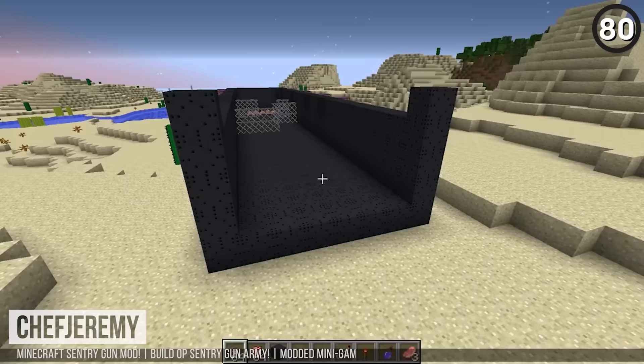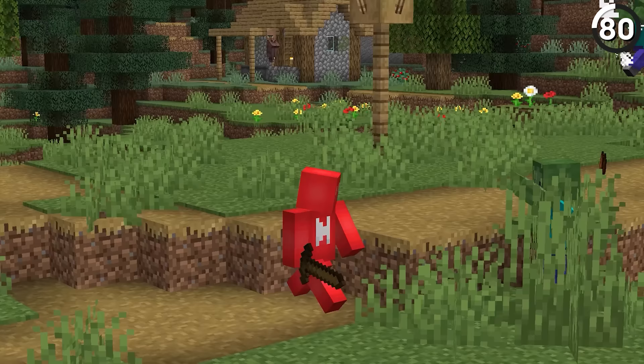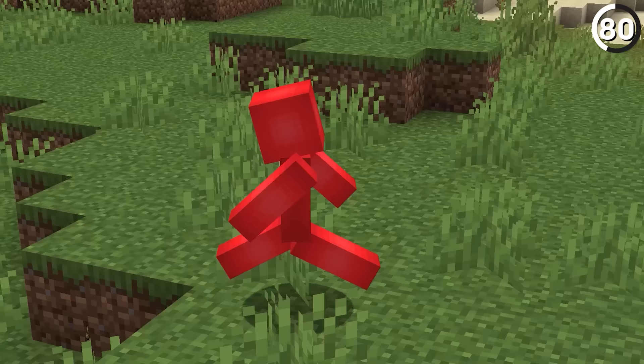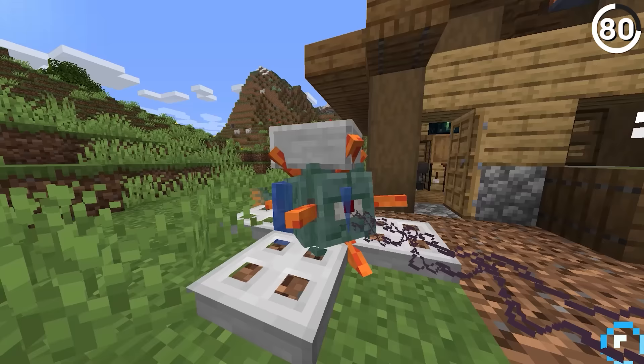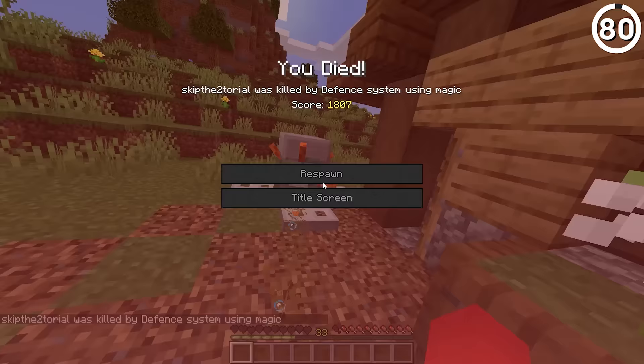Unless you're using mods, Minecraft doesn't really experiment too much with turrets — you've got dispensers with arrows, but those are pretty limited in their direction. If you're trying to defend your base from any intruders coming too close, you got to build a couple of guardian turrets. It only takes one look at these to see just how menacing they can be — you step too close and boom, you're targeted, and it's going to be a world of pain coming your way. Making the guardians from Minecraft way more like the guardians from Zelda, turning it into way more of a Hyrule castle.